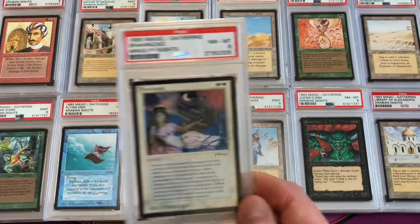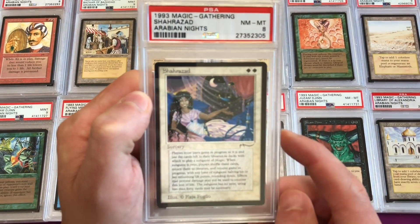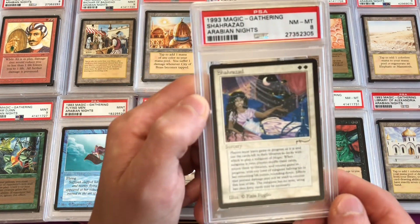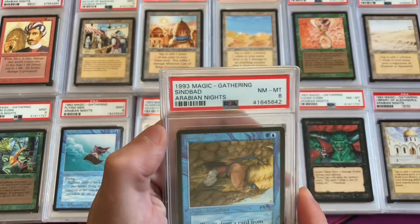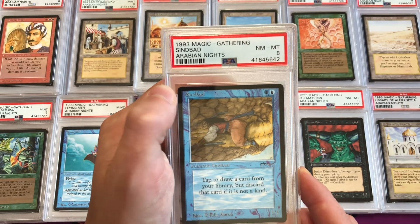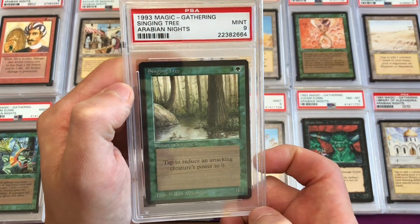Shahrazad is also uncommon 2, near mint to mint 8 due to some centering issues — it's shifted a little left to right. Sinbad is also near mint to mint 8, uncommon 3, looks kind of like the Shahrazad copy. Singing Tree is uncommon 2 in a mint 9.